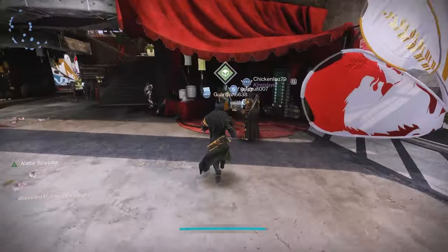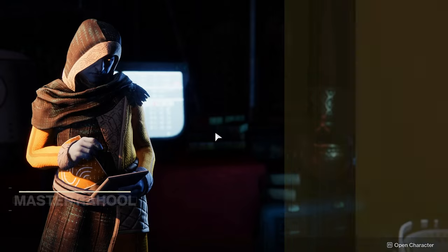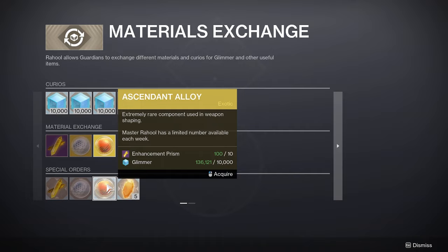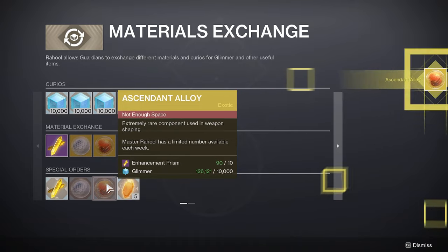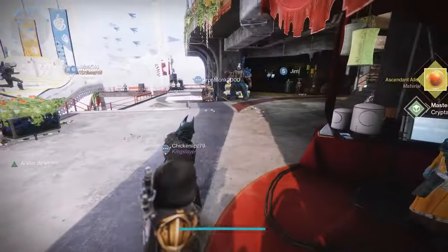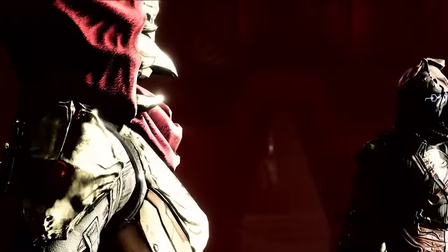Jumping back over to the normal stuff, don't forget to swing by Raul in the tower and buy your weekly Ascendant Alloy. These are going to be very important this season with this DLC because you can actually enhance these new guns that you've got and turn them into crafted weapons, meaning you're going to need a lot of Ascendant Alloys.